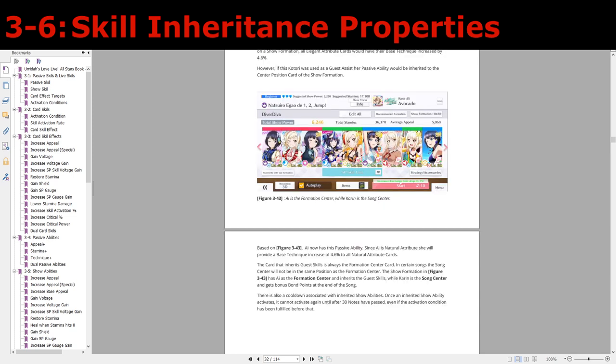Last thing to note is that in the particular song I chose for this example — Natsu Iro Igao De One Two Jump — the formation center card is not the song center card. The formation center is always the one in the center position, while the song center is the one that has the center banner on the top. You can see here that Festival Karen is actually the song center and she will be the one that gets bonus bond points, but I is the formation center and that's the card that is inheriting the benefits from the guest assist.